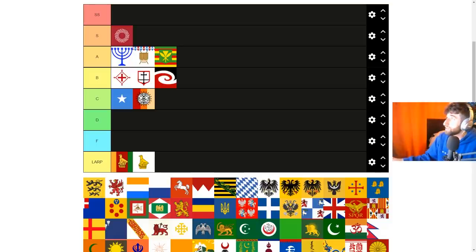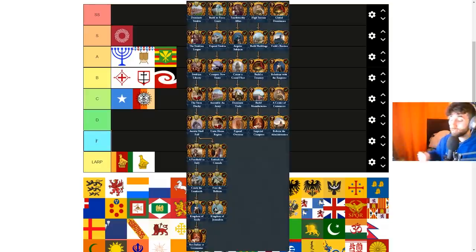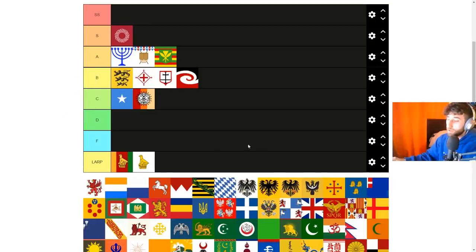Swabia is actually a pretty good nation. The ideas have 5% construction costs, advisor costs, 15% morale of armies, manpower, and interest per annum — which is a very big deal in multiplayer. Swabia also has a nice mission tree giving claims across North Italy and South Germany. Completing the Swabian path gives you a permanent 5% morale of armies that lasts until end of game, plus permanent yearly prestige and legitimacy. In a vacuum this is easily A tier, but comparing to other German tags I'm putting it at high B.